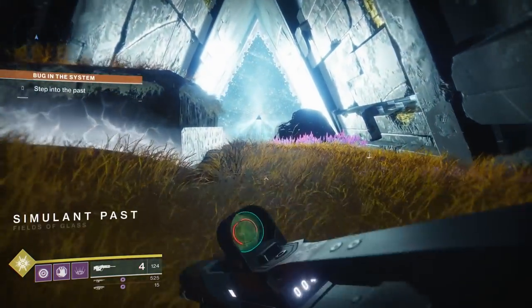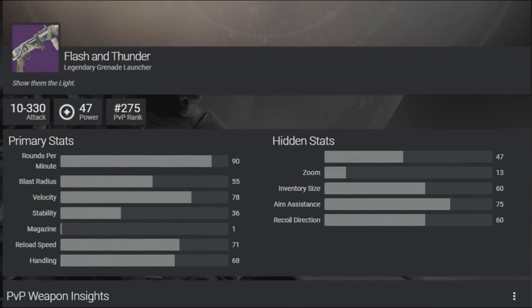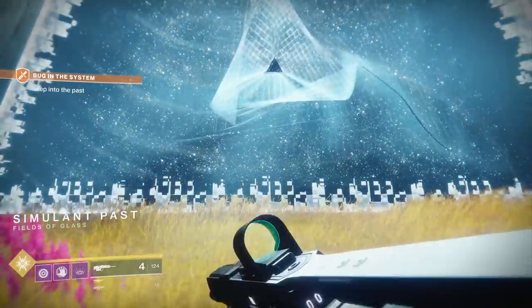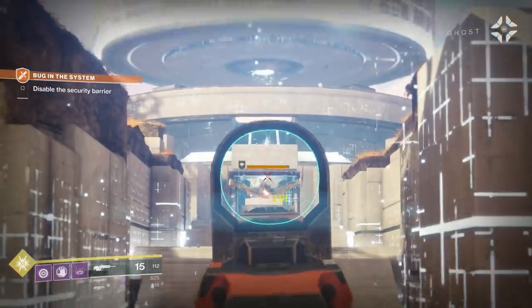In terms of stats — no, it doesn't. Blast radius, velocity, stability, magazine, reload speed, handling — those are all almost identical to the Flash and Thunder, an extremely common single-shot grenade launcher at Legendary in Destiny 2. Flash and Thunders are very easy to get, and there's no stat that is considerably different on the Maul compared to the Flash and Thunder. If it had better blast radius or substantially better velocity, maybe fans of single-shot grenade launchers might want to pick up the Maul, but it doesn't have any stats that really stand out.